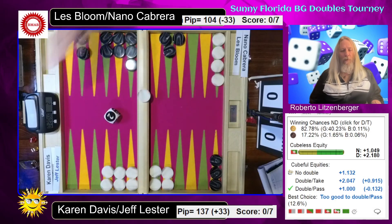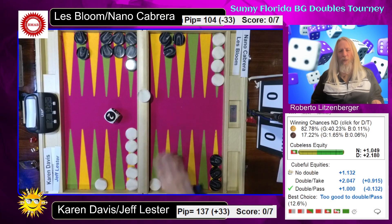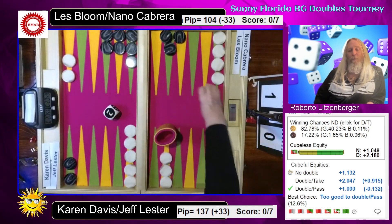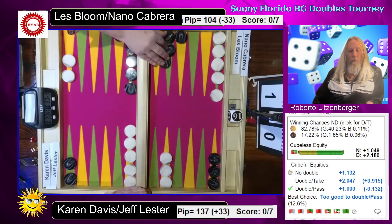Easy drop here, nothing much to consider for White. In that situation it's technically too good because there's no roll that Black can really get back into the game. Black rolls, they're not going to leave a shot. Even if White comes in with one checker, there's a pass. So they're kind of on a free roll. But okay, 1-0.